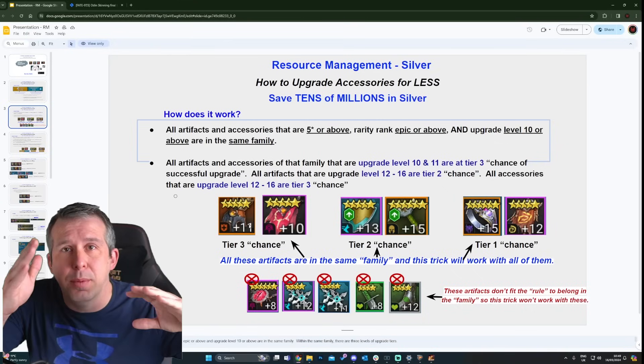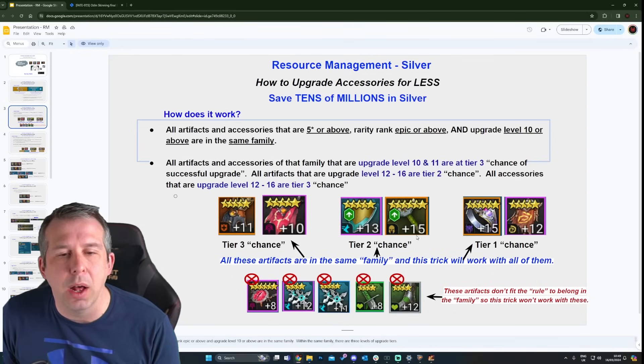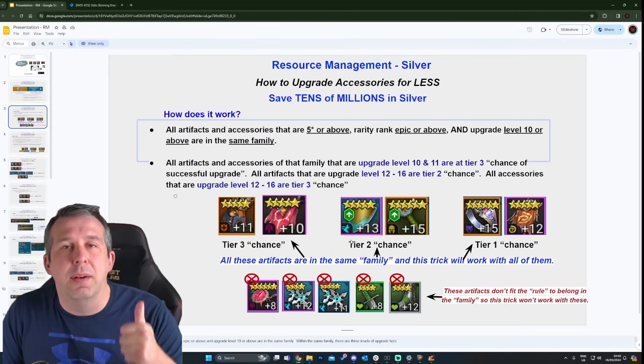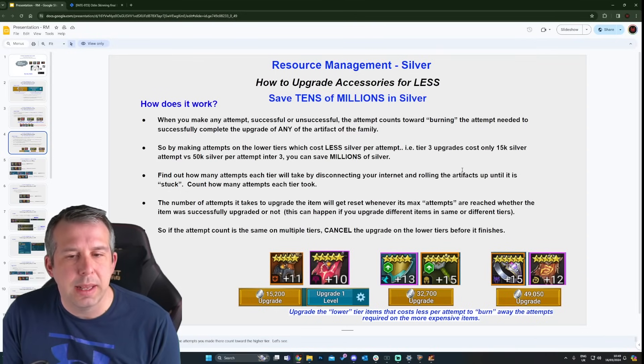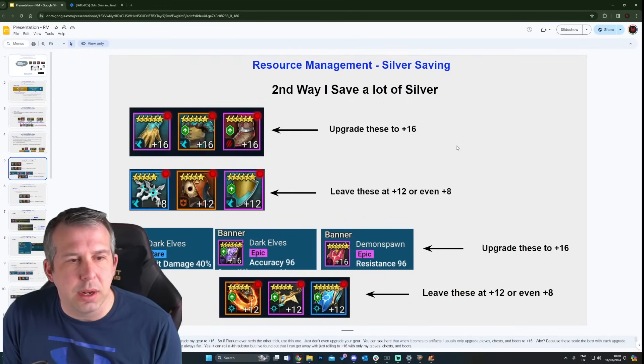All items meeting those criteria are grouped in the same grouping for burning failed chances. Bell has given examples of what doesn't work: less than level 10 doesn't work, a four-star piece doesn't work, a five-star rare doesn't work, common and uncommon pieces don't work. Anything five-star and above, epic and above, level 10 and above - they all form the same group. She goes on to explain how it actually works in great detail, and I'll reference her video below if you're finding it difficult to follow.